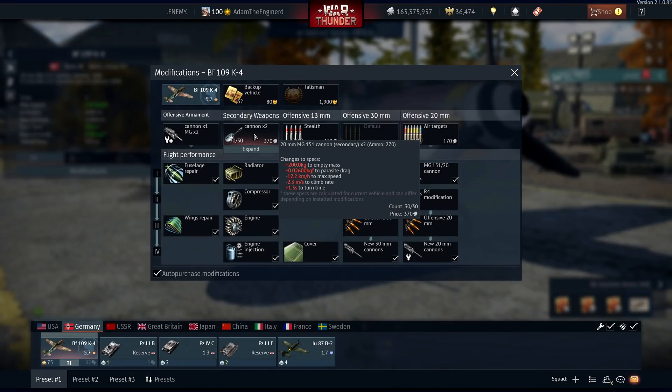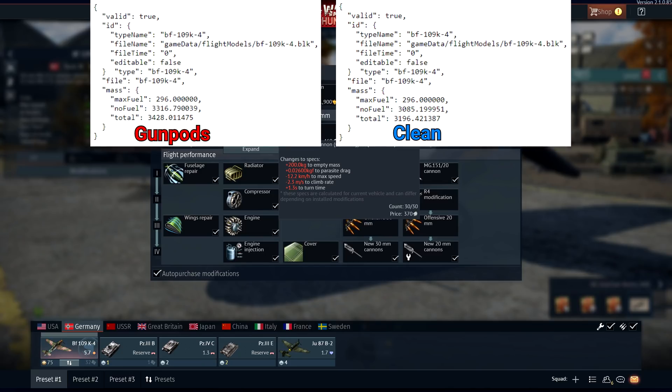Let's take a look at what the game says regarding gun pod performance loss. I'll only be looking at how the gun pods affect the K4 in this video, because every BF109 will have a very similar reaction to loading gun pods. The game shows a 200 kg increase in empty mass. To verify the actual mass difference, I went into FM properties and found that the mass difference is actually 232 kg, but the difference is due to the ammo mass.